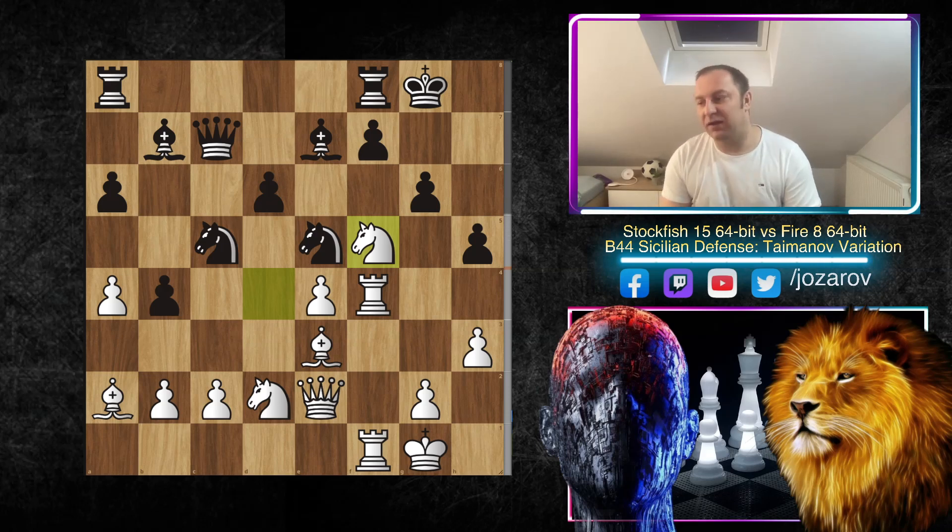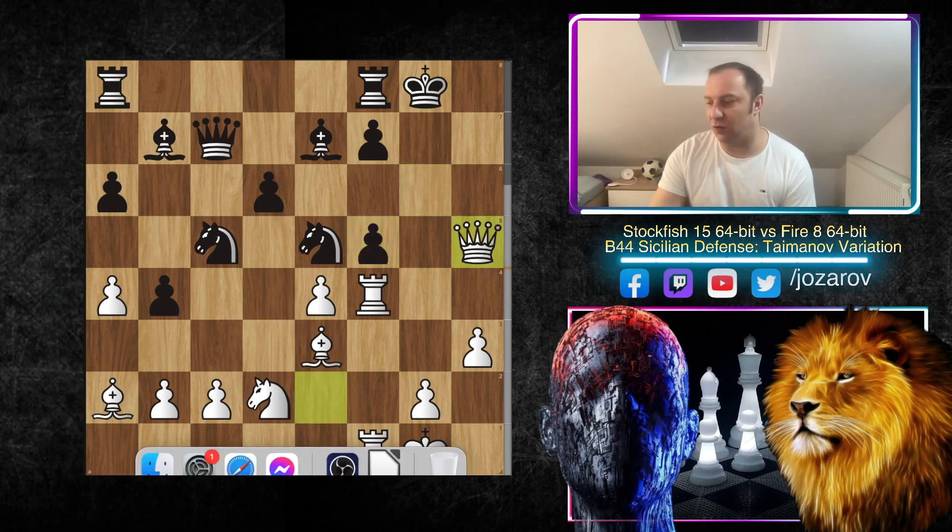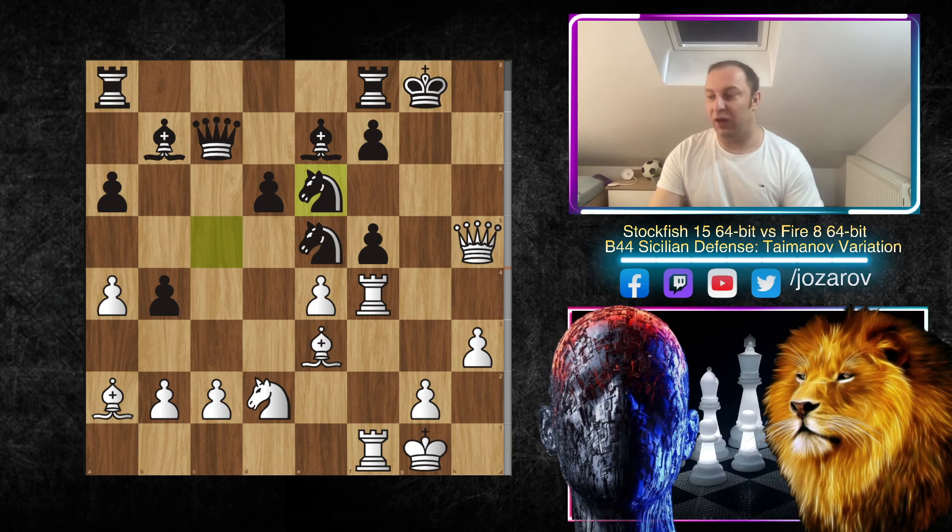Now Knight to f5 — this is a brilliant, brutal tactical shot by Stockfish, but a move we could have expected. We've seen this beautiful attacking style many times by Stockfish and also by top grandmasters. Knight to f5 is perfectly fine because if you try g takes f5 then Queen to h5 — f5 is also weak. You could maybe try to include more defenders into the game, but even that is difficult.